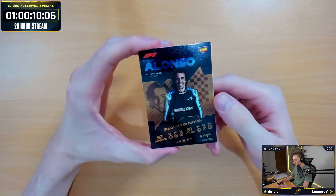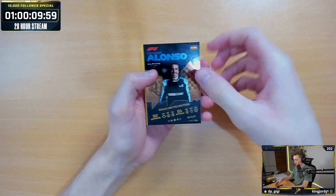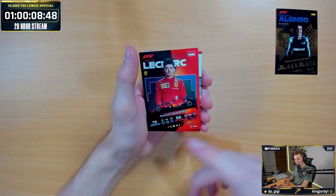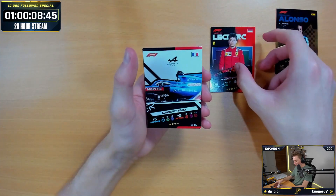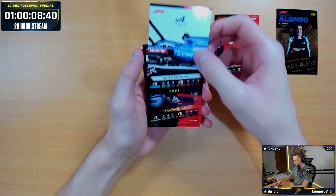Starting off, we've got the Fernando Alonso gold limited edition. Does that look nice — I'm not going to lie, it's actually really, really nice cards. Right at the start, we've got the Claire quality qualifier. We've then got the Alpine team — damn, these cards look good.